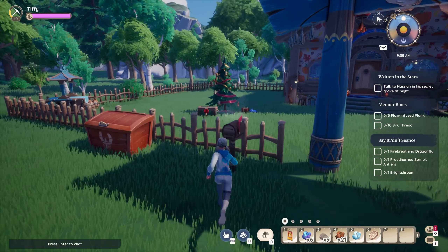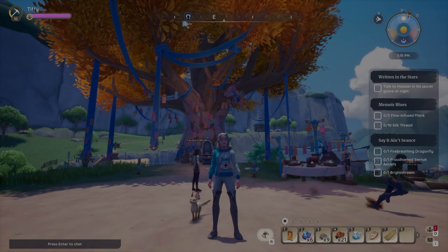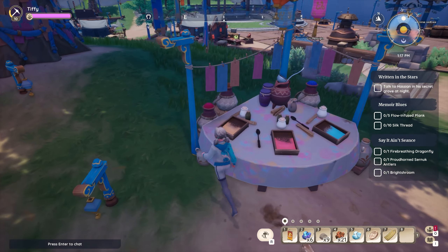Each day you'll receive an in-game mail from Shane giving you a blank wish ribbon. Take the ribbon to the dye station just in front of the wish tree. This can be done outside the festival core hours.